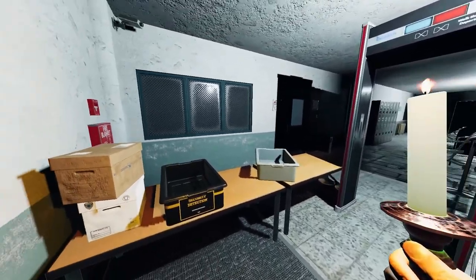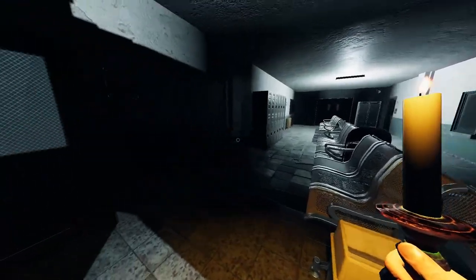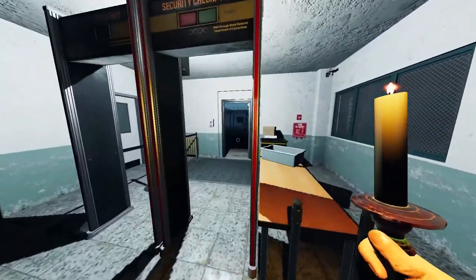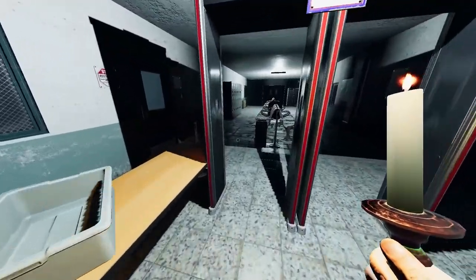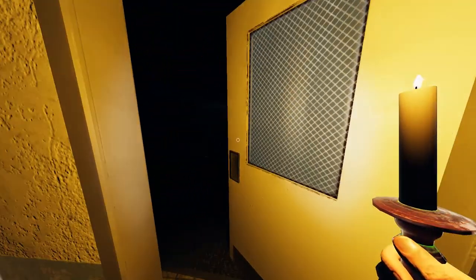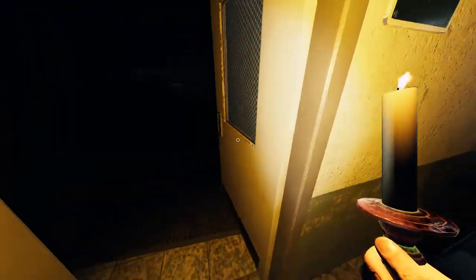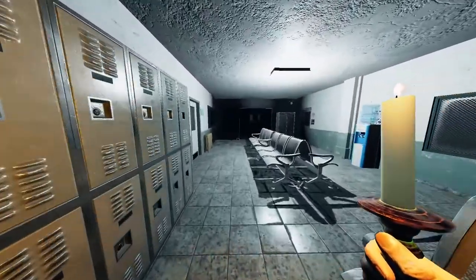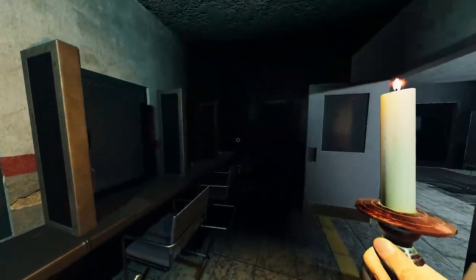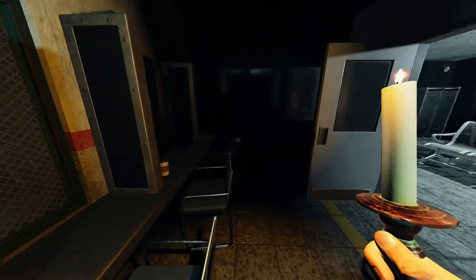Let's cover everything to the left first, then make our way to the right, and then go upstairs. Think about this from a prison perspective — if you want to visit someone like Bob, you'd come in, go through the inspection room, wait here, then proceed to the visitation area where you'd meet Bob on the other side.